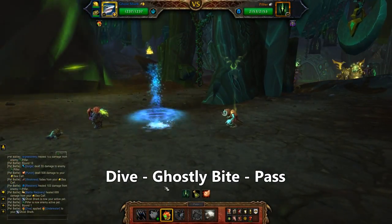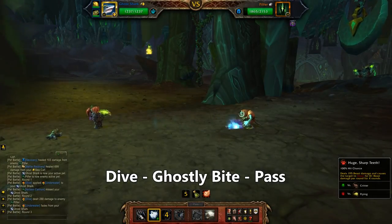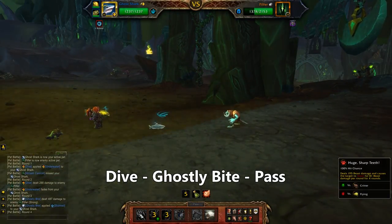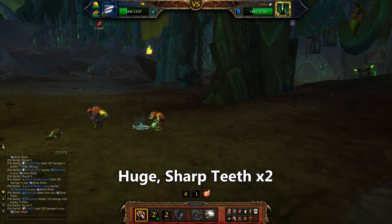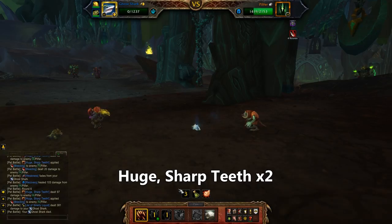Starting with the Ghost Shark, use Dive, then Ghostly Bite. Sure, you stun yourself, but he's recovering over there for at least one of those rounds, so we're good. After Ghostly Bite, you pass your stun round and use Huge Sharp Teeth twice before your Ghost Shark double dives.